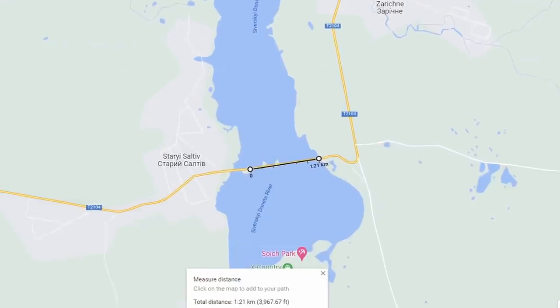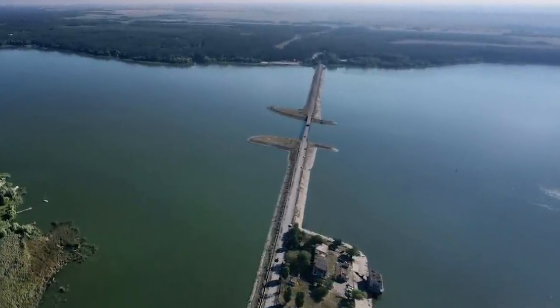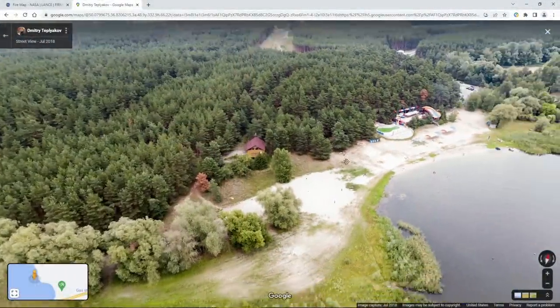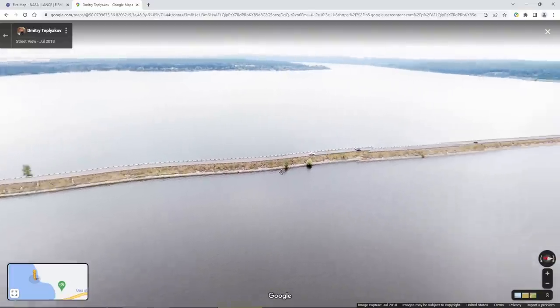Bridge B, Starry Saltiv's Bridge, is much longer — check out how long it is. But things are not always as they seem. Check out the middle section there. You won't see this on a map unless you take a close look at it. This is a view from the Russian side right here. Notice the trees there — they don't have any real high ground. As we pan back towards the Ukrainian side, I want you to spot that little section in the middle.